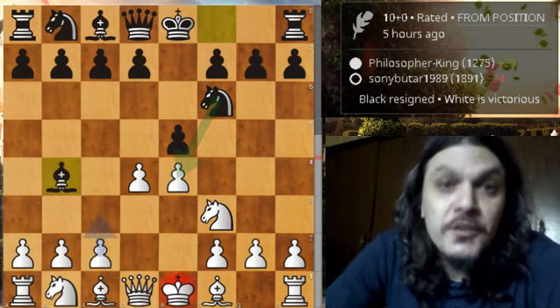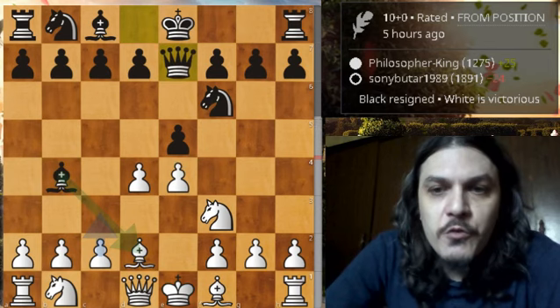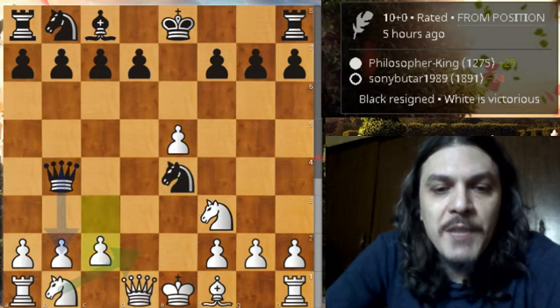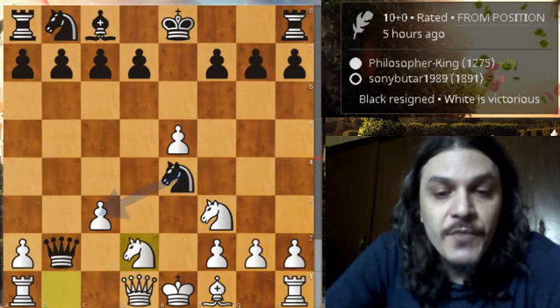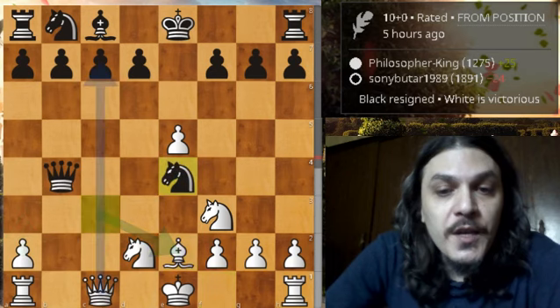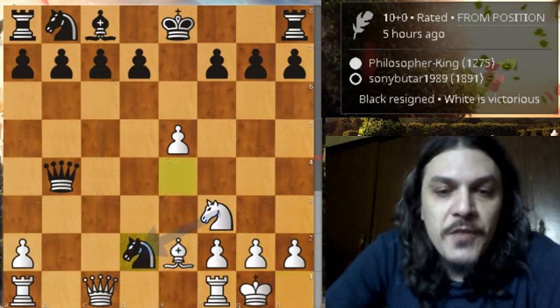First, black plays bishop to d4, then white responds with bishop to d2. Queen e7, white captures on e5 attacking the knight, knight captures e4. Black captures the bishop on b4, queen captures back. We have c3 attacking the queen, queen captures the bishop trying to grab the rook on a1, and knight d2. Black captures the pawn on c3, queen to c1, queen back to b4, bishop to e2, knight to e4.